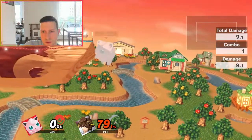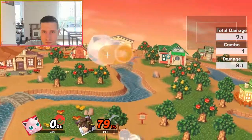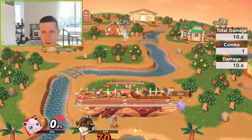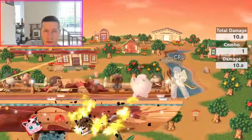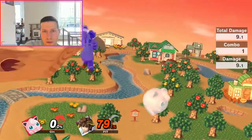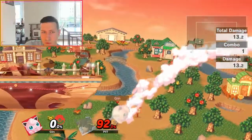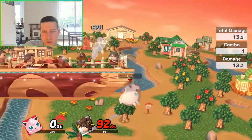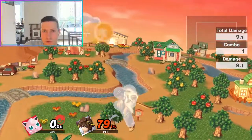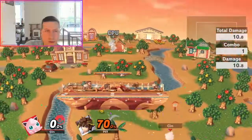The CPU is always doing like super low recoveries and burning all of his jumps for that. So once I hit him with a late aerial — which is near or fair, even down air — it means they have no more options, no more resources. So I can just continue my combo and go for it.